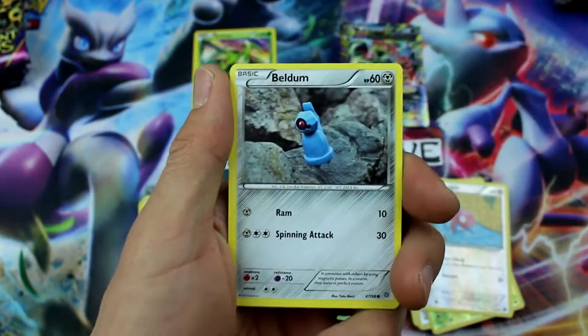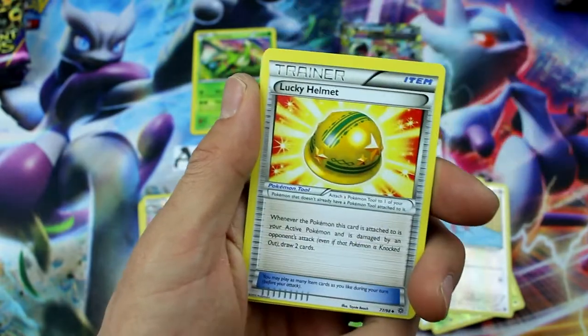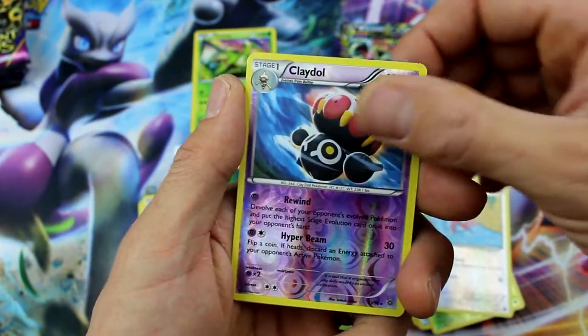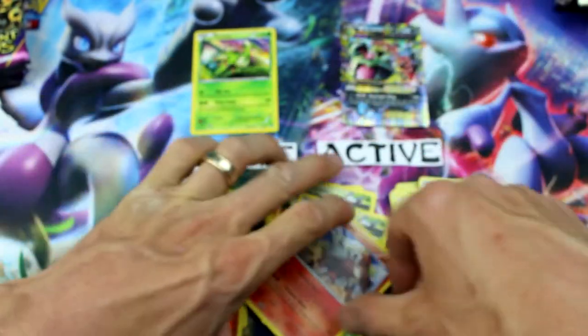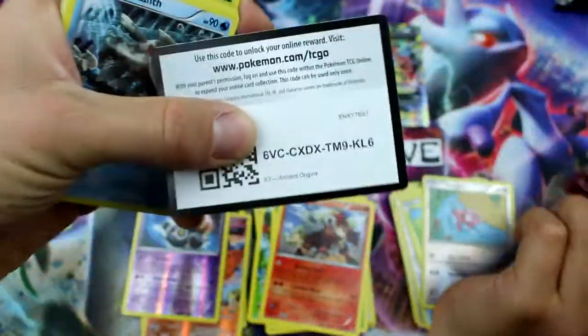Unknown, Beldum, Ampharos Spirit Link, Lucky Helmet, Vespiquen, Claydol Reverse Holo Rare, and Entei. That's pretty cool — that's a cool one right there. Let's get our next pack going. Goomy and Vespiquen go together — they sure do.